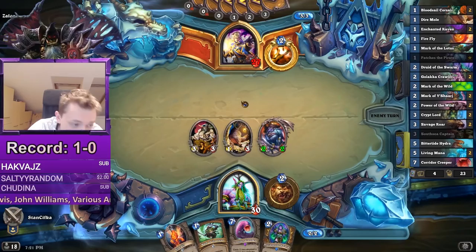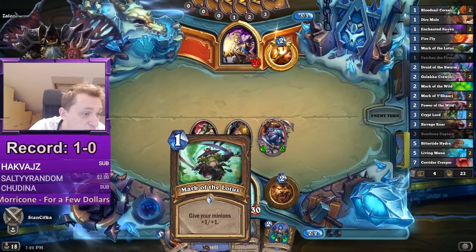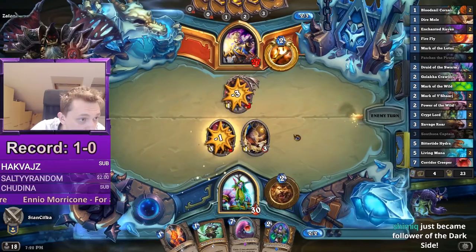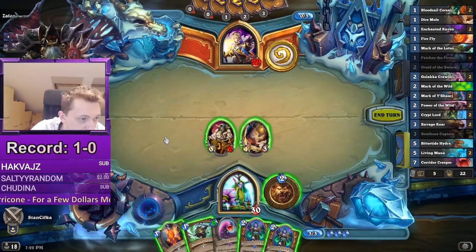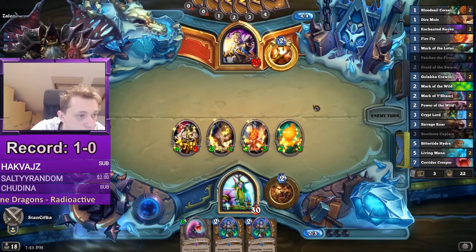As a Druid you need to be as aggressive as you can. Next turn we just develop double Firefly and Mark of Lotus, because you just want to put as much as you can on board. If he can Circle, we just lose. If we get another buff it would be amazing. Okay, Potion of Madness. The other option would be to play the token and Firefly, but I think plus four plus four is more than enough. We need to be as aggressive as we can.